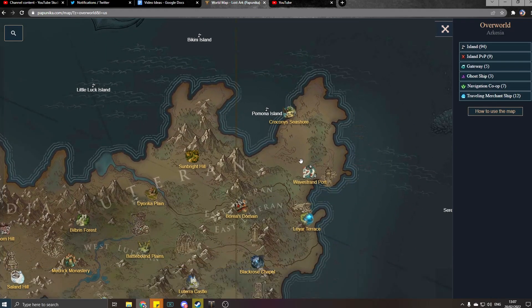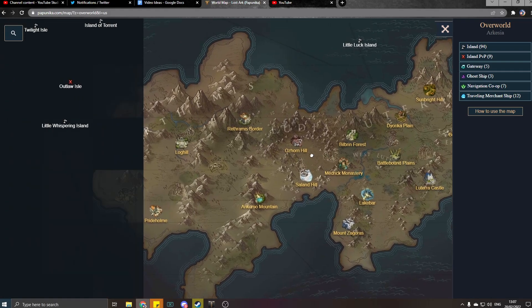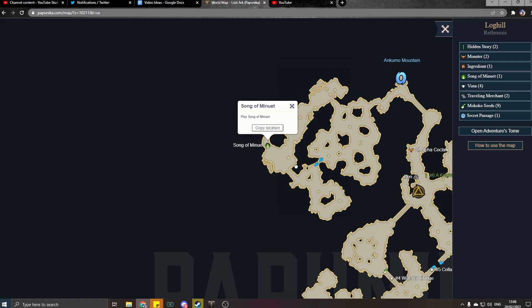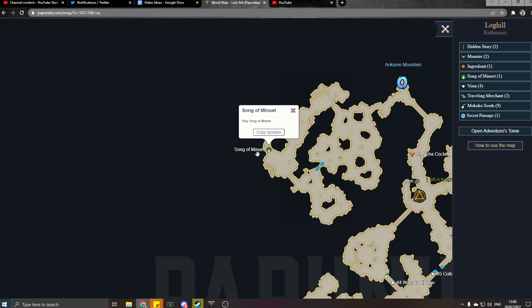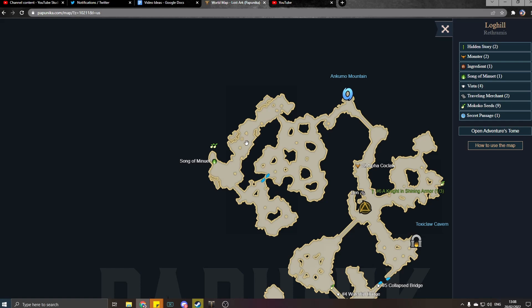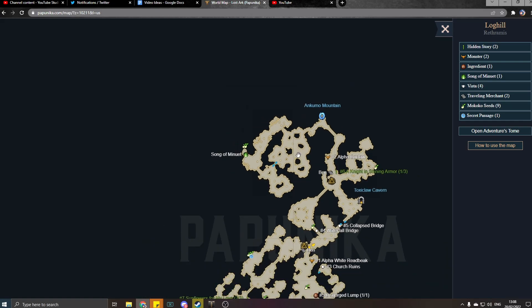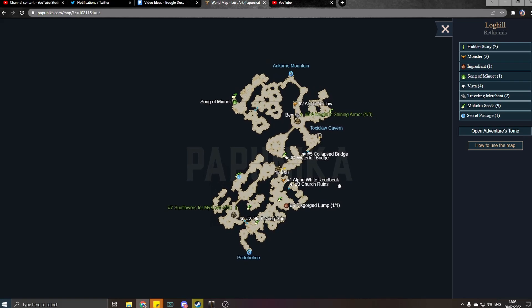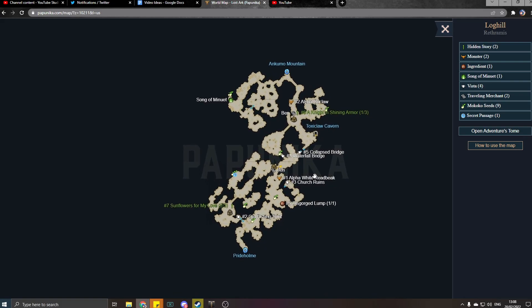There is a place — right here actually — where to even get these Mokoko seeds you can see I need a song. I don't have that right now, but once I do I can then come back here and go and get those two seeds I'm missing. So yeah, they have different things that you need to do for different seeds.